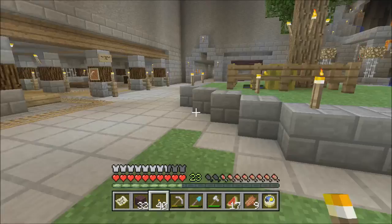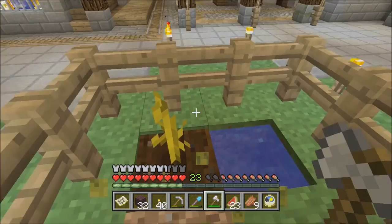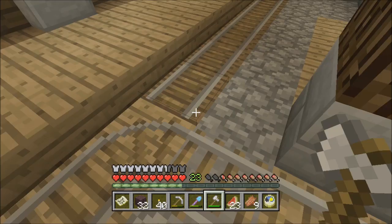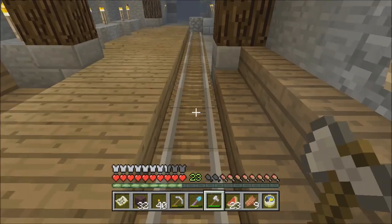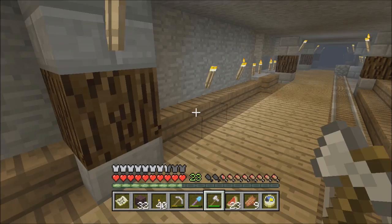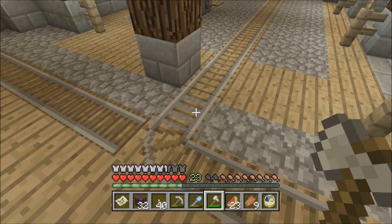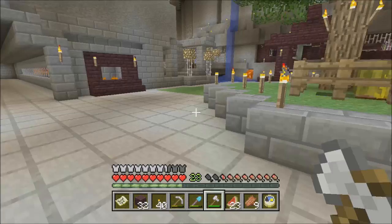I've got some nether brick that we're going to work on the outside with. I've done more work just about everywhere in the GE71 facility. I swapped out the oak planks for the spruce planks right here — curious what you guys think of that darker color. I also took out the oak stairs and put in the spruce stairs along here. I think they look pretty sweet up against the spruce column. I find things like that and I fix them.